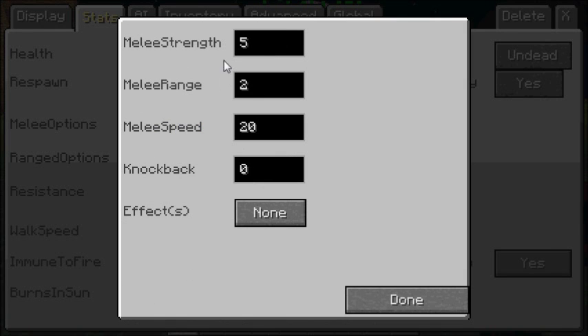Melee options. This is where you set the melee strength — how strong you want the NPC to attack. 5 will deal 5 hearts of damage. If you set it at 10, that will be 10 hearts and he will be able to one-shot you if you don't have any armor. If you set it at 100, he will be able to one-shot you even in full diamond without any enchantments.